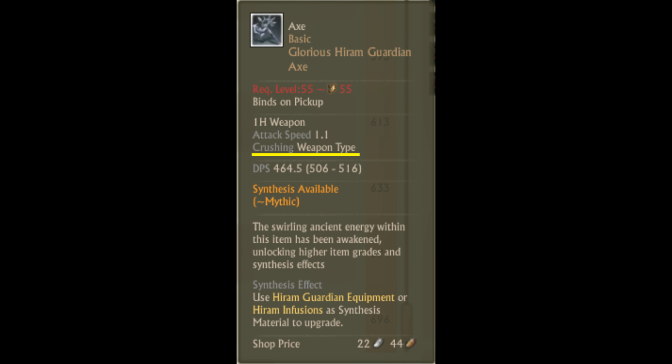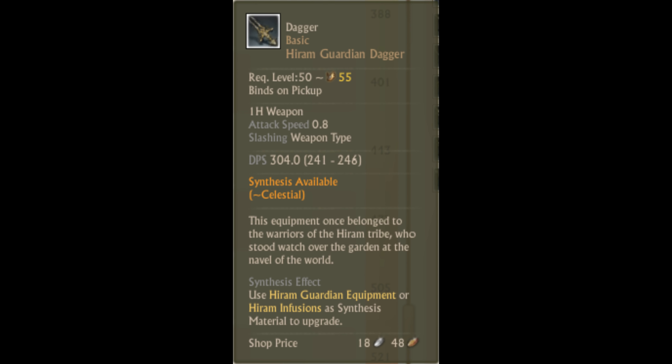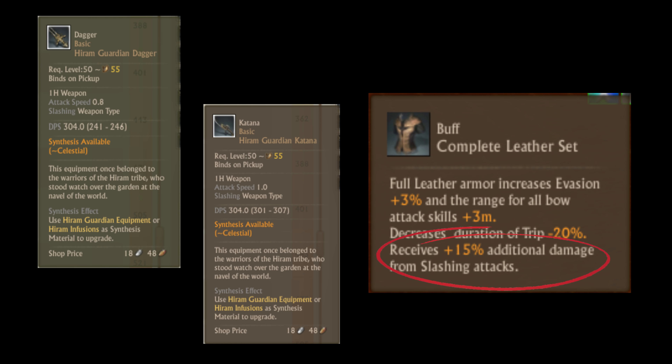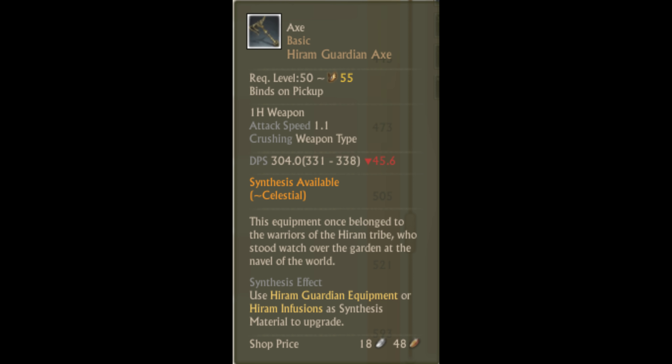Instead, there is a larger emphasis on the type of attack along with attack speed and damage range. There are three types of attacks: slashing, piercing, and crushing. If you have an axe equipped, your attacks will be considered crushing; if you have a dagger, your attacks will be considered slashing. Crushing weapons deal 20% more damage to plate on proc, piercing weapons deal 15% more damage to plate on proc, and slashing weapons deal 15% more damage to leather on proc. Note: the bonus damage from weapon type is a 50% chance proc, so you will not be doing 20% more damage for every attack. There is also a damage range value next to the DPS, and the actual damage you do is scaled off of the damage range, not the DPS number.